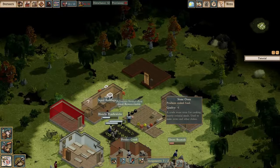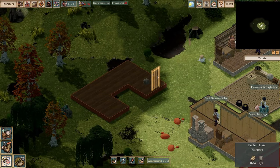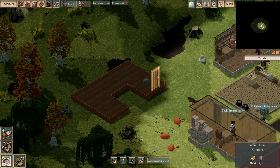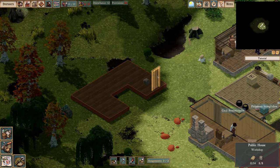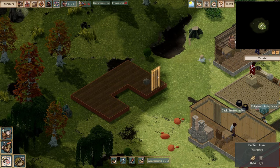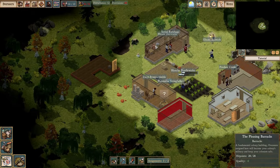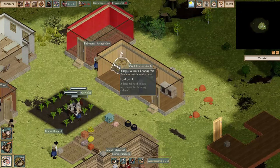This building I'm constructing here is the pub — a social building where colonists can go and have a drink, kick back, and find some relief. This will help placate your angry colonists and cheer up your sad colonists. Of course, it requires the ability to make booze, which is this module I built here in the kitchen.